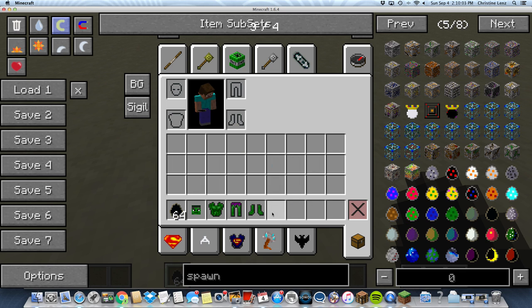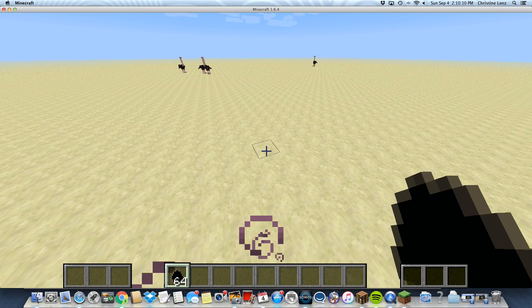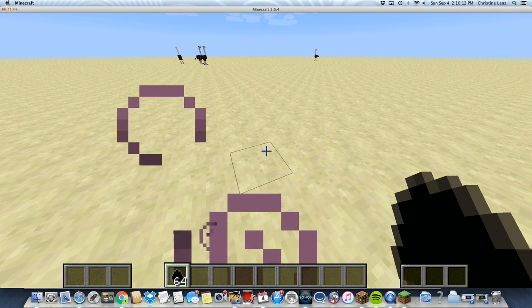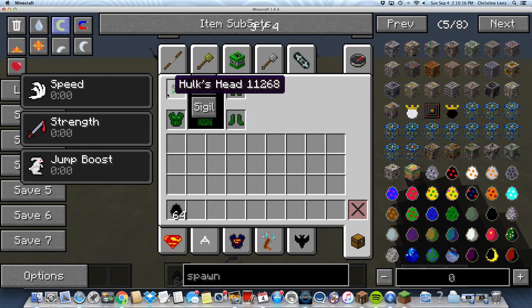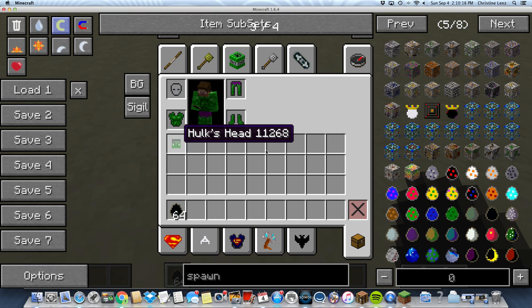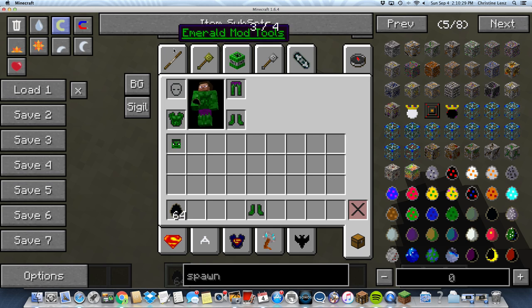And then you're ready to go. Put on your Hulk gear. Now you have strength — I have no idea what the strength is, guys. You have to have Battle Gear on. Battle Gear is super duper important to do stuff.